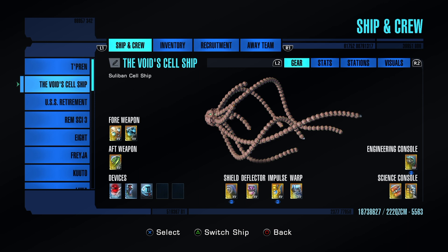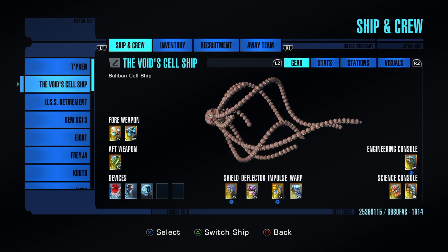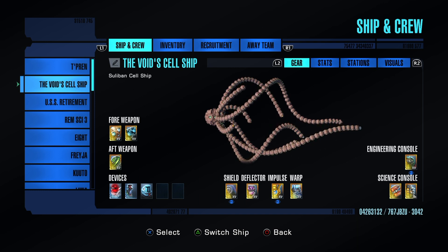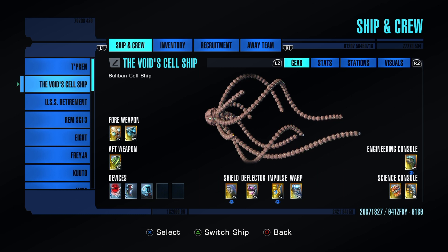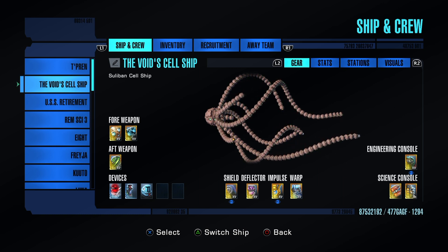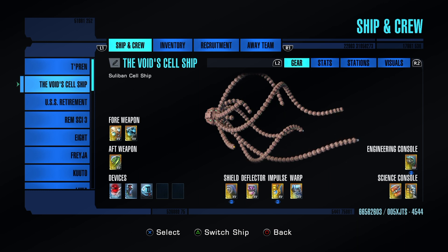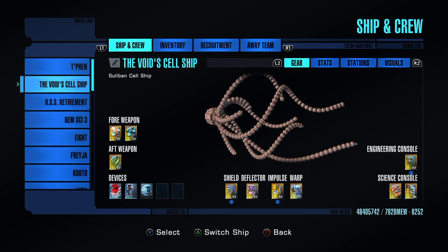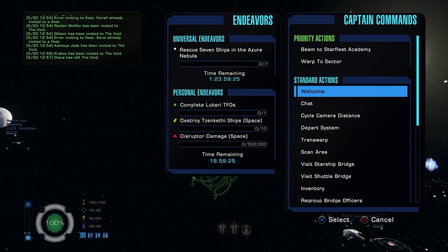Welcome back to another video. This one will be about the Suliban Cell Ship — specifically how to properly queue the duty officer assignments on the bridge. This is an open invite to all void friends and family to visit the Suliban Cell Ship, where you can acquire some really great duty officers. Let's go into the ship itself.